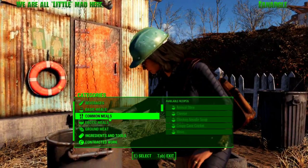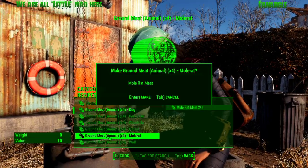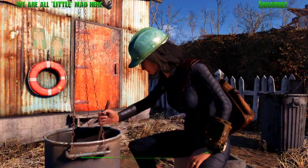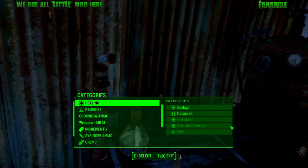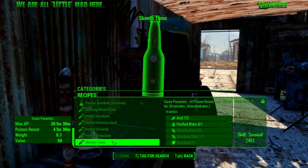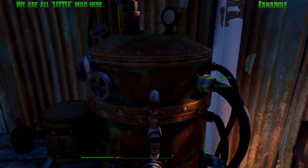I could do a grilled radstag - actually, if I do a grilled radstag it gives me a meal, so why not? Under Remedies at the chemistry station, all the way at the bottom, you need bloatfly meat, blood bug meat, blood leaf, purified water, and acid to make Skeetotonic. Skeetotonic is one of two ways to get rid of parasites, and it's also a hydration thing. So if you get blood bug meat and bloatfly, it's best to save them instead of scrapping them.